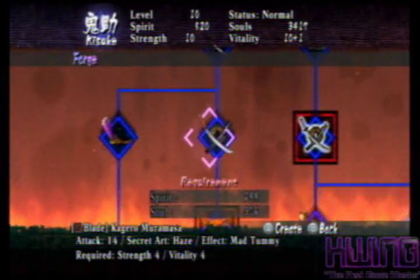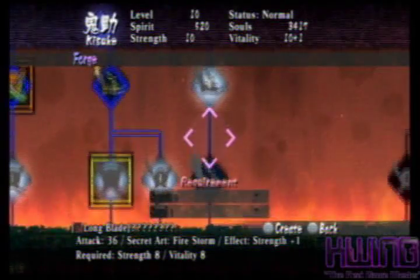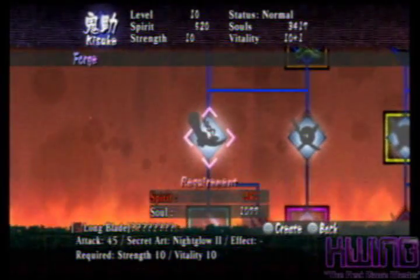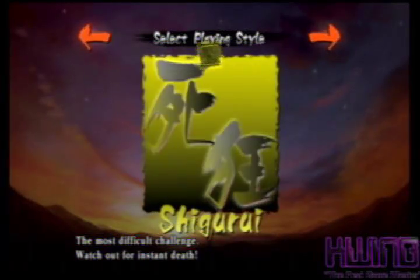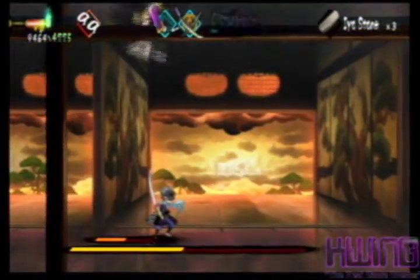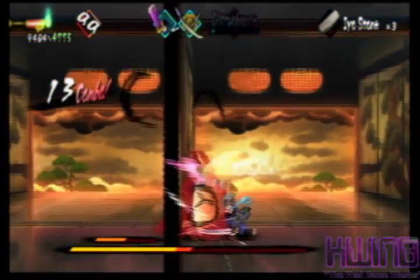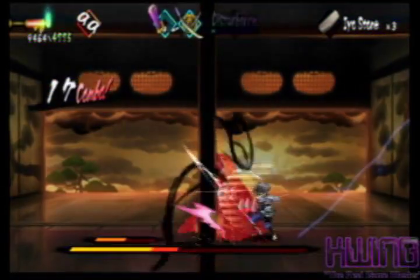Each character can forge up to a total of 80 swords, and each sword has its own special ability. There are 108 swords to collect in the game. Once you beat the game with both characters, you unlock the third difficulty setting. Demon Blade has a lot of content compared to other games on the market today. It just has something for everyone, and that's part of this game's sheer awesomeness.